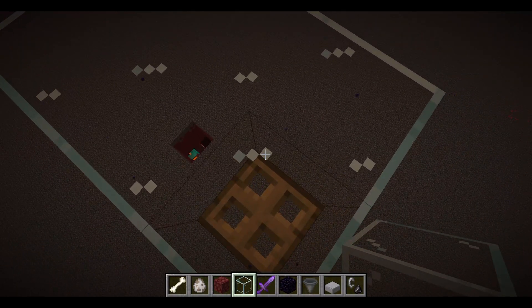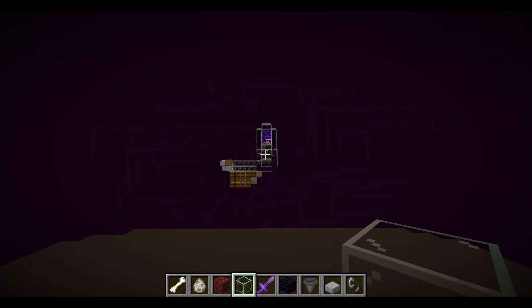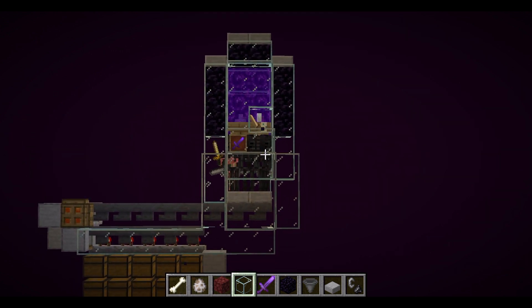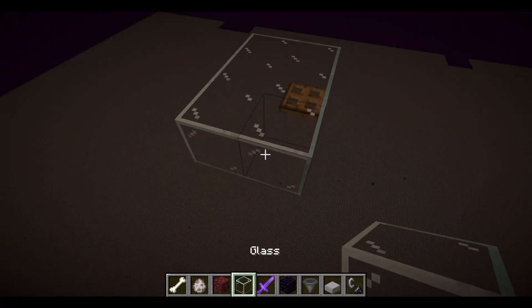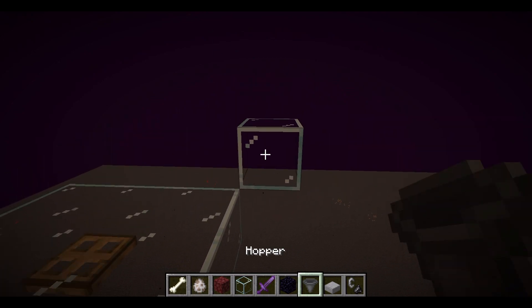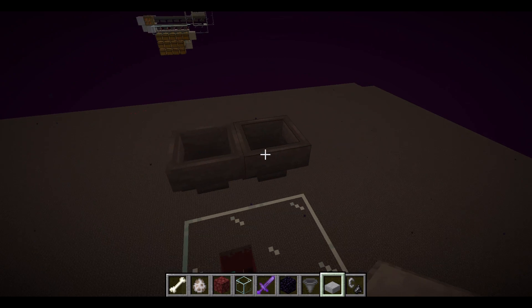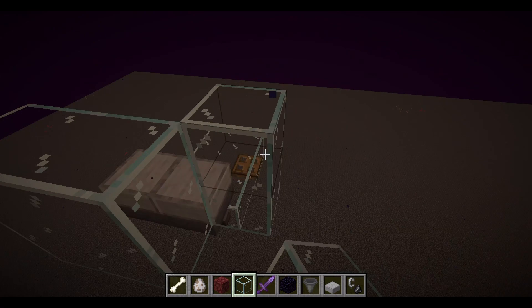I'm now at the AFK point at Y203. Over there is the other AFK point at the same height since both farm sections are the same level. As you can see, the farm is filling up quite quickly - that's how fast this farm is. This is going to be the collection system. I'm not going to show a full hopper sorting tutorial - I'll have a card linked for that. I'm going to have two hoppers going across, some slabs, some glass, going up with glass right here, and a nether portal here.